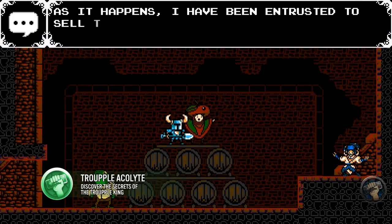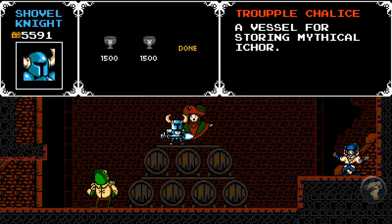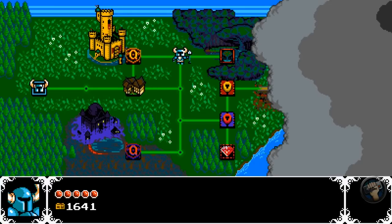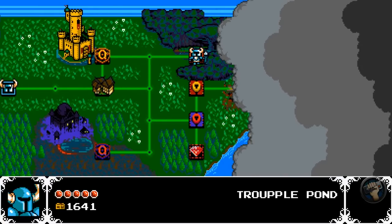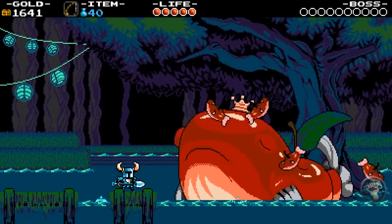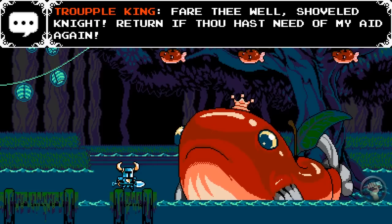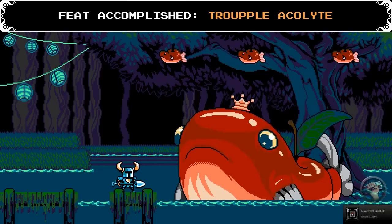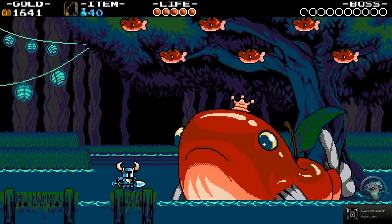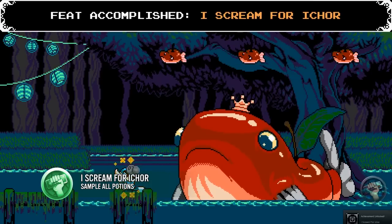When you've got some cash saved up, head over to the Trouple Base Servant in the basement where Kroker is. Purchase two I-Core Chalices and make your way to the main overworld map. You'll see a level that looks like an apple tree — head there to meet the Trouple King himself, half Trout, half Apple. Ask him to fill your chalices and you'll pledge your allegiance, getting the Trouple Alkalite feat. Before you go, sample all of his I-Core to unlock the I Scream for I-Core feat.